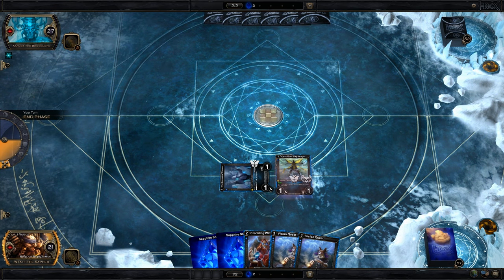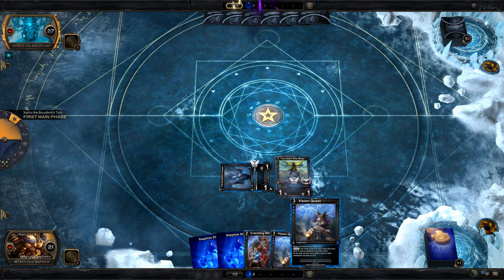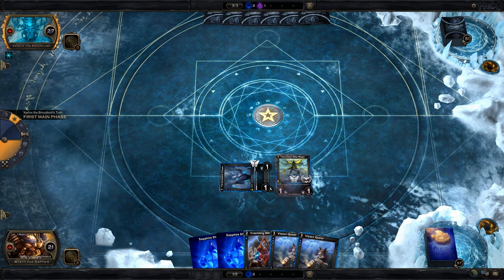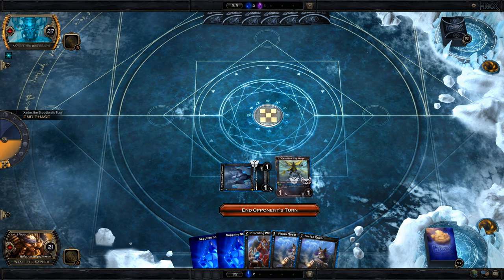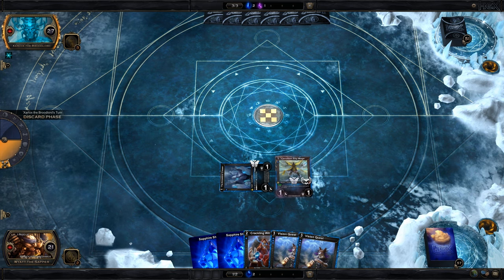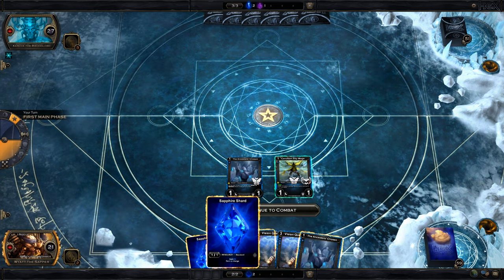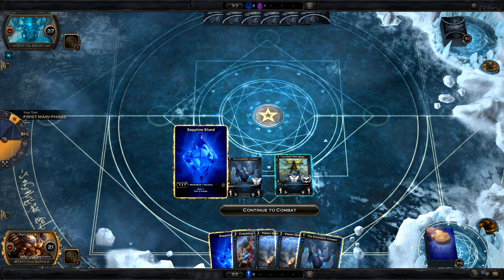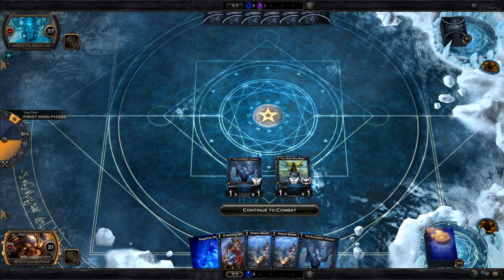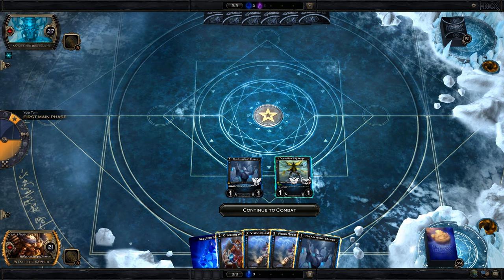Next turn I can decide whether I want a Vision Quest. One of the best parts about getting Double Vision Quest is you've got a guarantee one of these is going to be used to put a token on the other. Now he's got two and one. I may have to worry about Extinction.